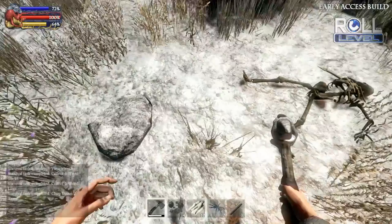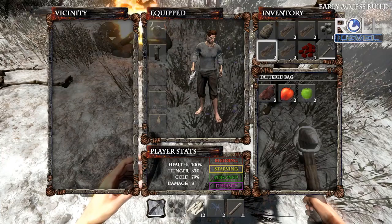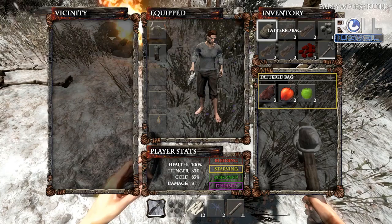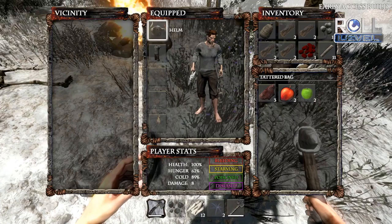I just saw you pick up a stone hammer there. This is actually probably a good time to talk about inventory. So basically you have an eight-slot inventory to start, but in the starting zone they start you with a little tattered bag that adds some more slots. You can basically fill up those eight slots with bags as you're going along, which is a great thing.